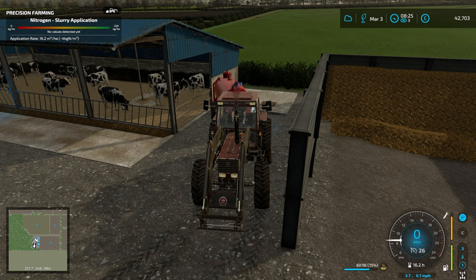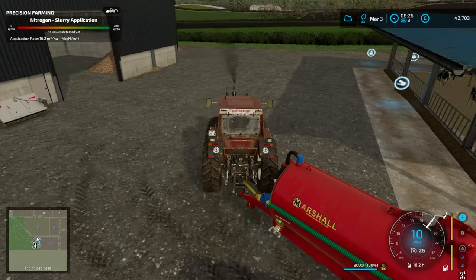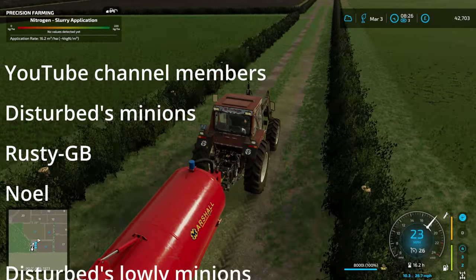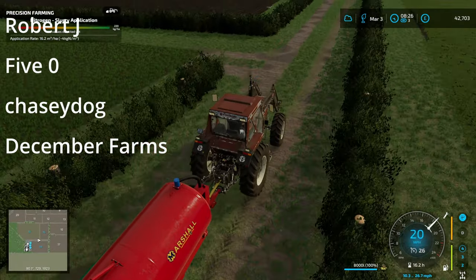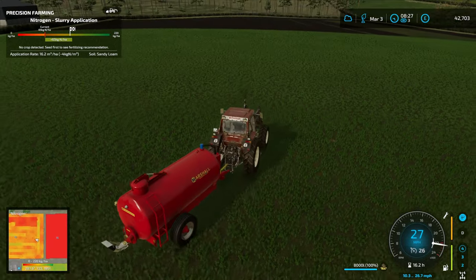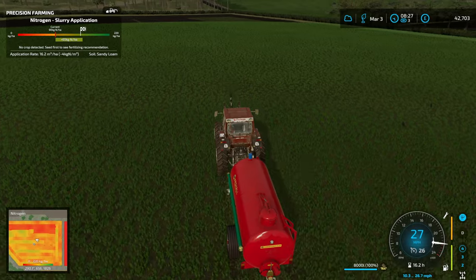I could cut the grass in April or wait till May for a bigger yield. I'm thinking because of the fermentation time and the fact that we're not massively overloaded with silage at the moment, I might do a cut in April — do an early cut, get the first lot of bales fermenting. I could do an early cut in April which would get the bales fermenting, but would mean slightly less off the field.